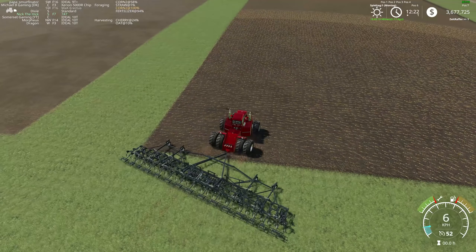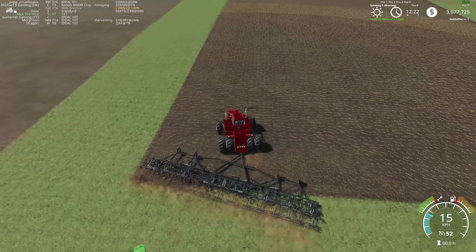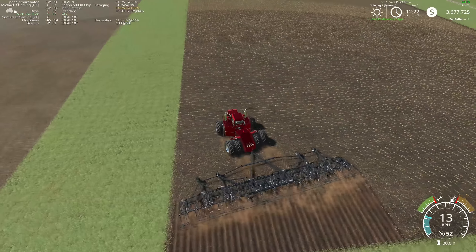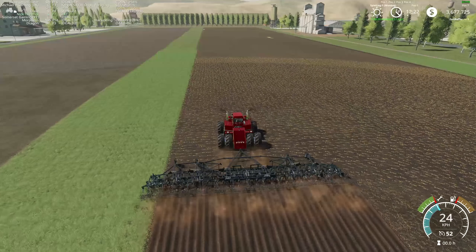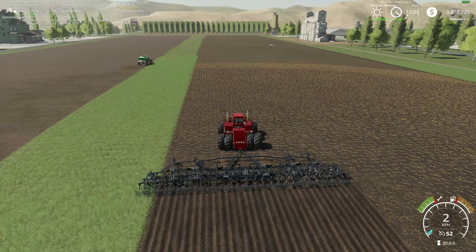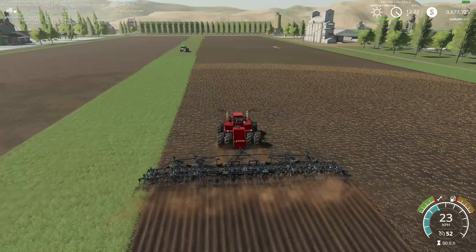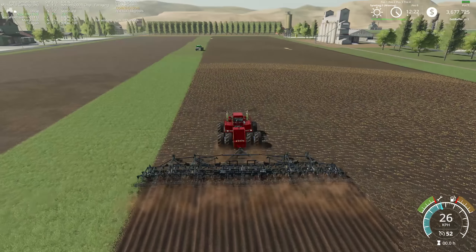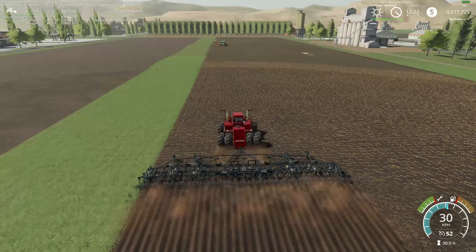What's on field eight, Nick? What's on field eight — did you just get that one? Field eight — that is cherries, I believe. Cherries! Cherries in field 14 as well — that was one of the biggest reasons we wanted to do this map, because of all the multi-fruits.